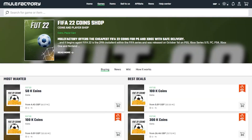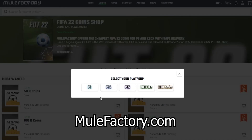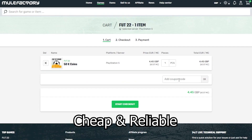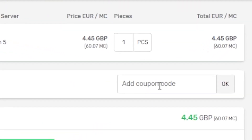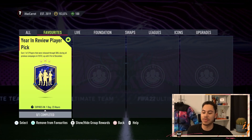What is up, welcome back to a brand new video on the channel. We're back with another SBC — this is the Year in Review Player Pick. Quickly, guys, if you need any FIFA 22 coins, make sure to check out mulefactory.com, they're linked in the description, they're cheap and reliable, and make sure to use the discount code 'i-has-five' at checkout for a discount.